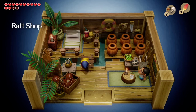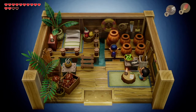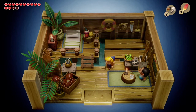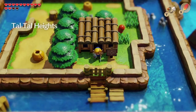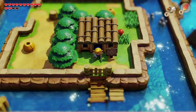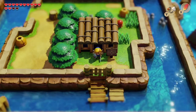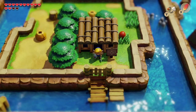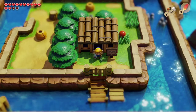Here we have the Raft Shop, which is our next major minigame. Unfortunately it's not a favorite of mine, so I think it would be a good idea to tackle it next time. Next time we're going to see how much success we can have with this minigame. Thank you for watching and I hope you'll join me next time for more The Legend of Zelda: Link's Awakening.